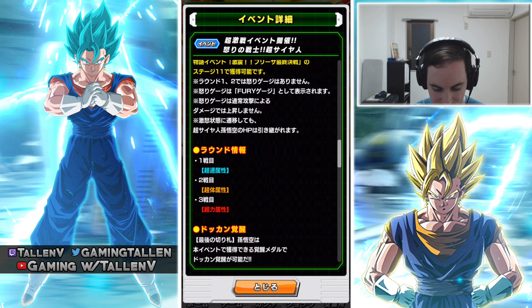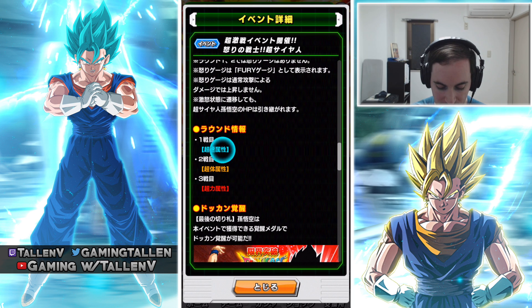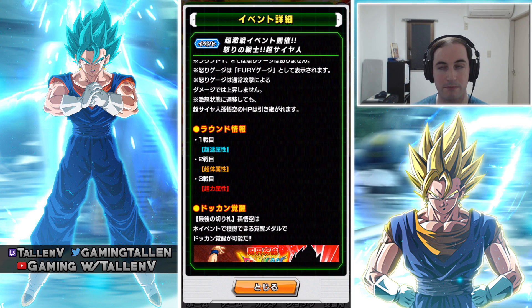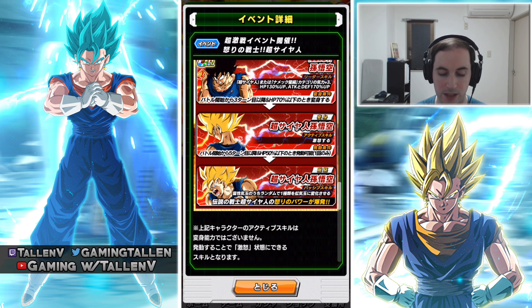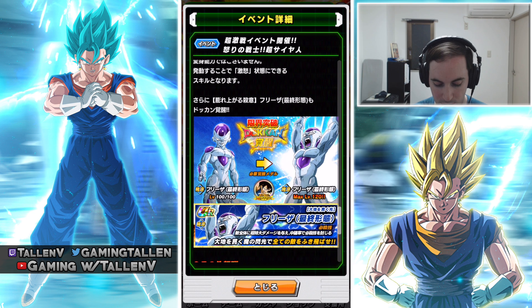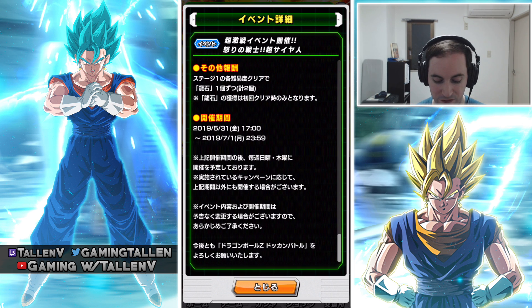Items — Frieza does extra damage. This right here is telling you if you want to get the support item, it's from Stage 11 — I was right — Stage 11 of the free-to-play Frieza event. The first round is going to be Agility, second round will be Physical, and third round will be STR. You get 77 medals to Dokkan and Awaken Goku. Frieza requires a medal as well, although only 35 since he's not a Dokkanfest exclusive card. The event is live every single day until the 1st of July. It's almost the middle of 2019 — where is time going?